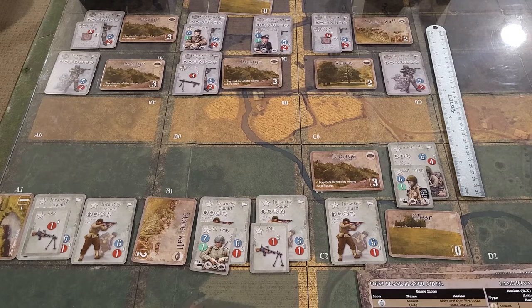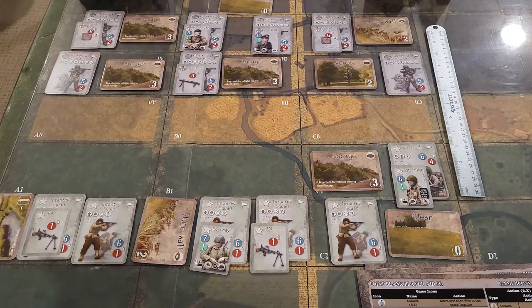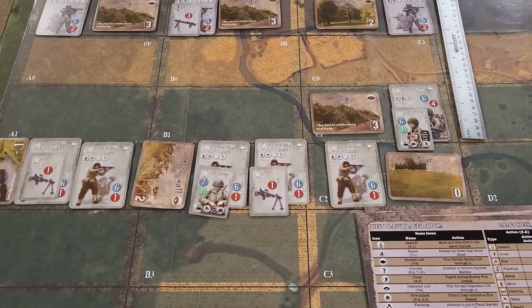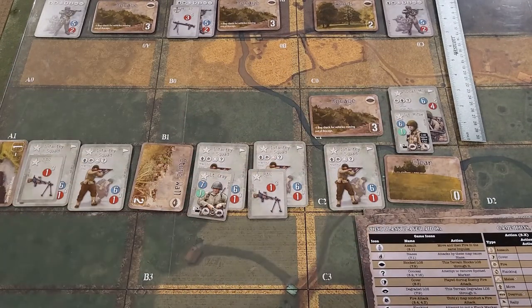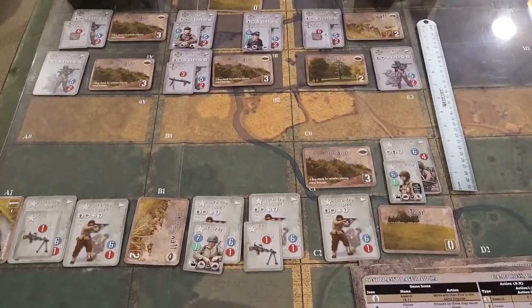A couple things about the setup: the German player sets up within two player sectors up here, and the Americans can set up in any U.S. sector - they have one, two, and three. So these three right here. The center area is kind of like no-man's land.